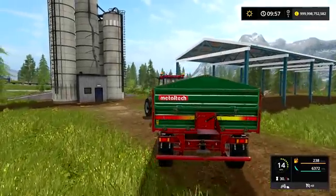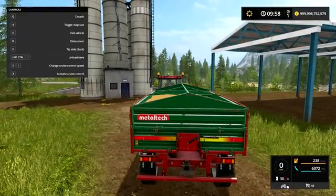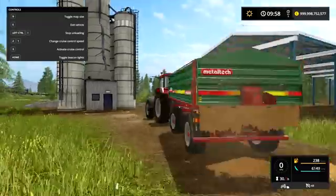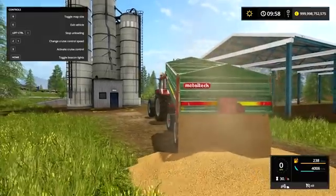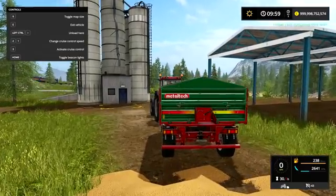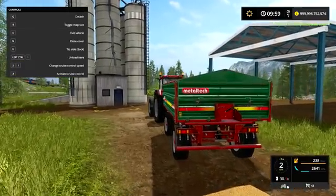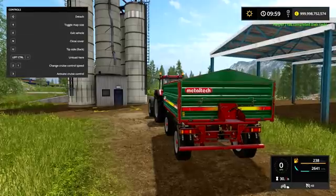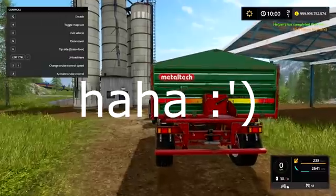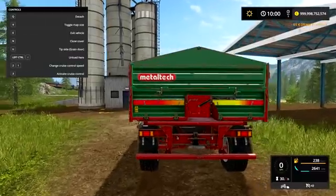What is new is that you can tip basically anywhere you want. I can also tip here — just hold left Control and press I — and I can tip on the floor if I want. You can also choose which side you would like to tip from on the trailer. If you press the U button, I can also tip from the grain door at the back of the trailer.